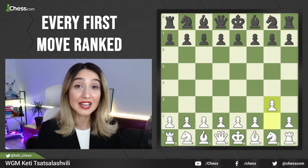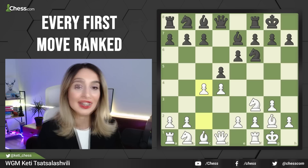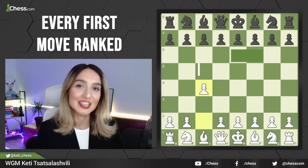Now we are moving to the category of good moves, starting with 1.g3. The idea of this move is to develop the king side first, keep the king safe, and then fight for the center. After castling, the king is safe and you fight for the center — and here we have a setup of the Catalan Defense, which is very popular nowadays and has quite a sharp character.